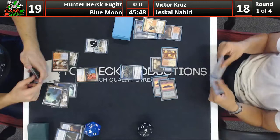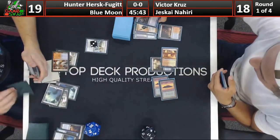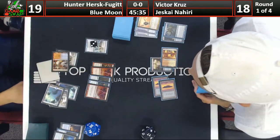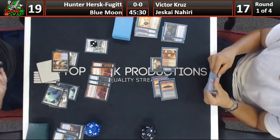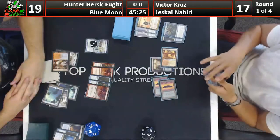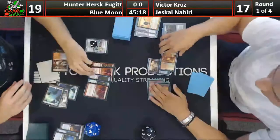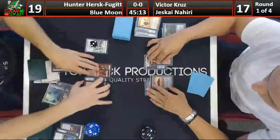Victor put a Dispel to the bottom of his deck with Serum Visions, but he shuffled after that so it might still be alive. Hunter's hand has double Bolt, Remand, Flame Slash, and Snapcaster. Double Bolt is a good way to get rid of a Nahiri that resolves - but he only has one red source currently. So I would still just take the Remand here. That is a problem, especially since it looks like he has a Mana Leak in hand as well. Victor takes the Snapcaster instead, which seems a little awkward.